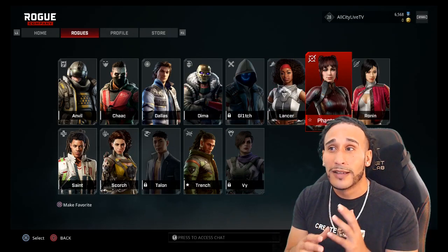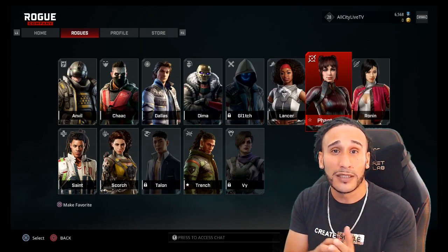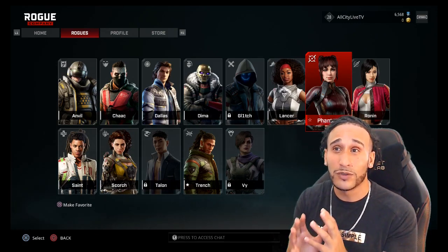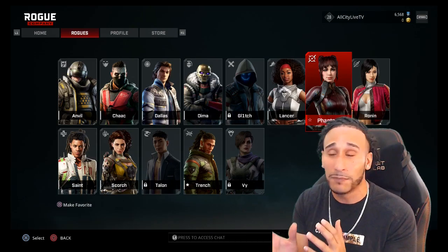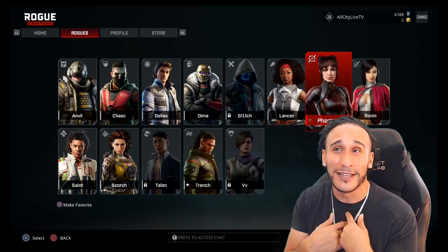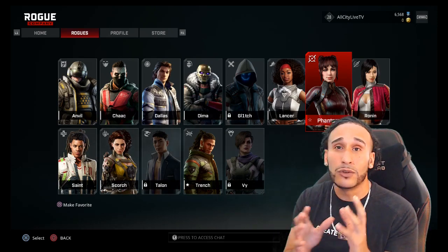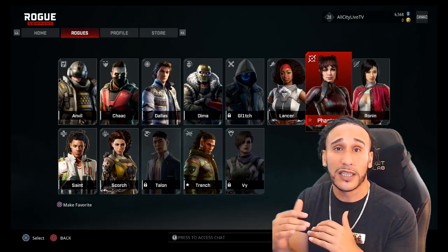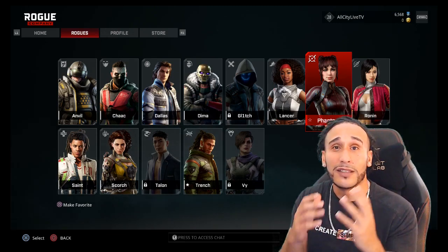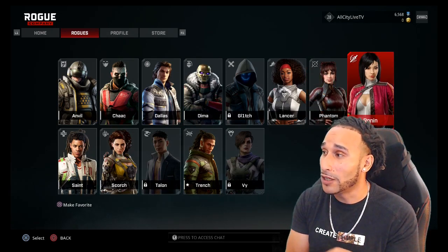Phantom is the sniper. I recommend that if you're a beginner to Rogue Company, do not choose Phantom unless you feel confident about sniping — Phantom is really difficult to use. However, we did come across a great player using Phantom. I also want to mention that the hip fire in this game works really well, so if you want to start out using Phantom, try using hip fire with the sniper rifle — it might help you out.